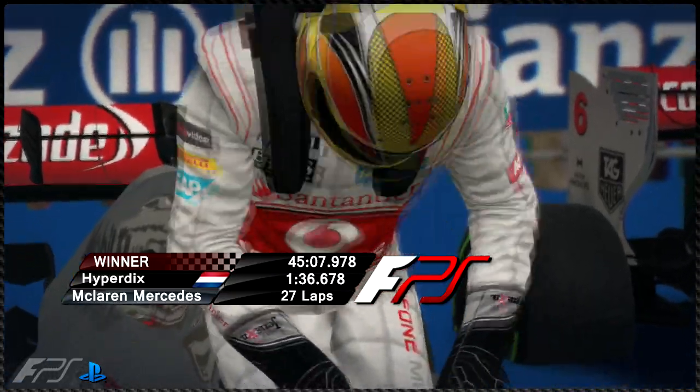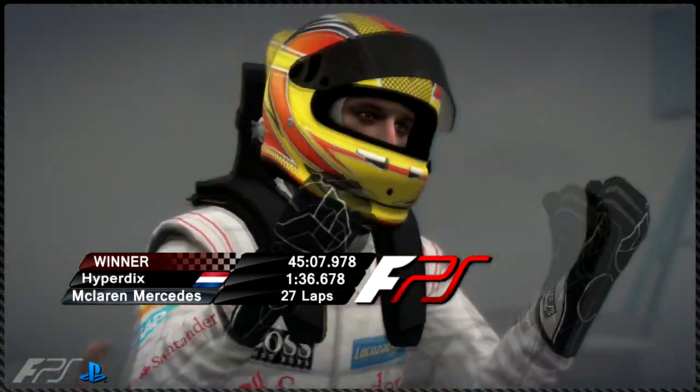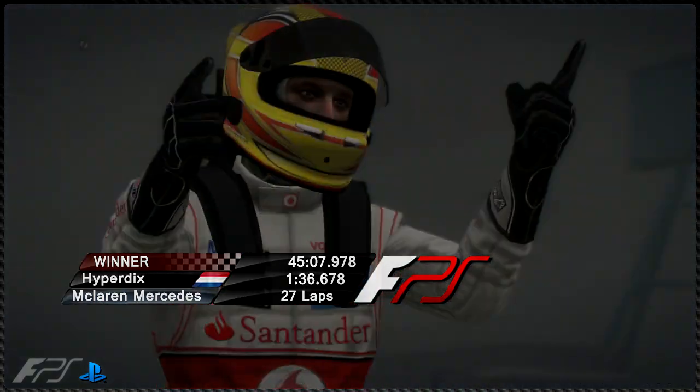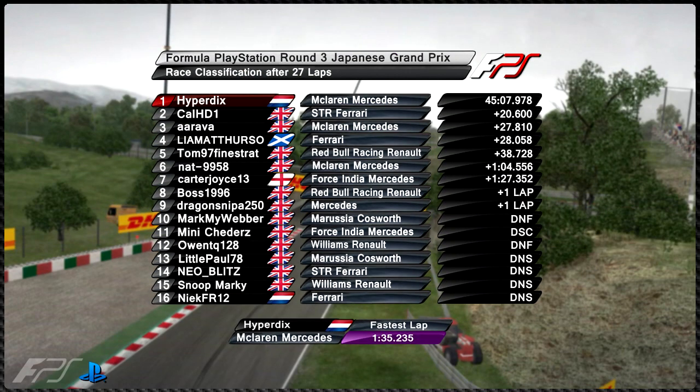Hyperdix has won the race in his McLaren Mercedes — back on top, back to old ways, the Hyperdix of old from season one really dominating the race. Congratulations to him. Final results: Hyperdix wins, Cal HD1 20 seconds back in second in his Toro Rosso. Arava gets his first podium in third in the second McLaren Mercedes. Liam Acdurso narrowly misses out in fourth in his Ferrari. Tom 97 Finestraat in fifth in his Red Bull. Nat in sixth, Carter Joyce seventh, Boss 996 eighth, Dragon Sniper ninth, Mark Myweather tenth. Meechers disconnected so he gets half points in eleventh. Owen 128 DNF after his crash and wheel settings issues after the patch.